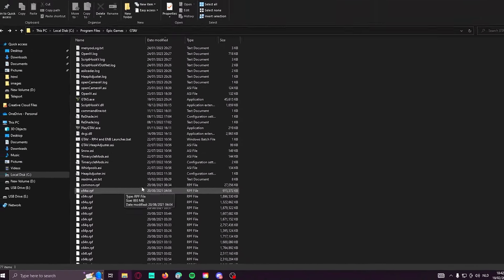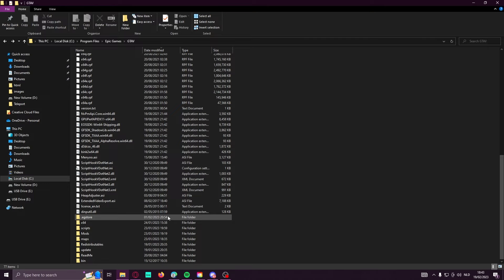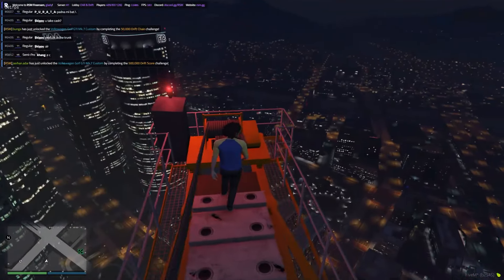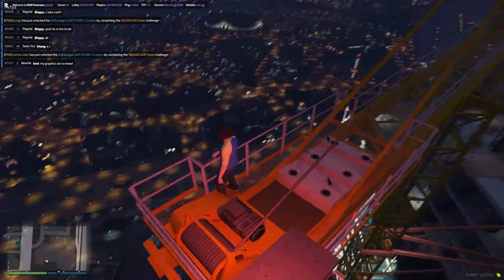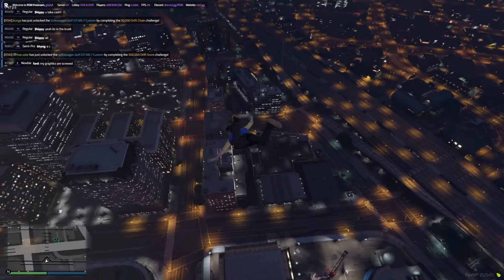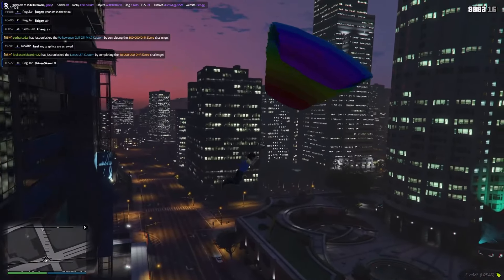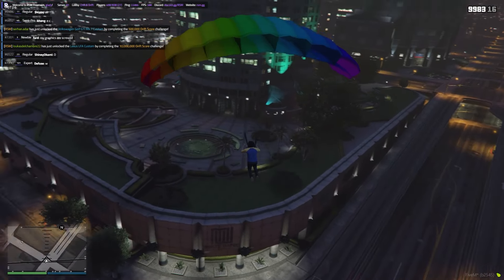After that, once you're finished and you don't see any ENB files anymore, you can start FiveM. If it still doesn't work, verify the files or look in the files again for any ENBs you might have missed and delete them again. Let's start FiveM — and you can see there are no graphics packs enabled, everything is standard.